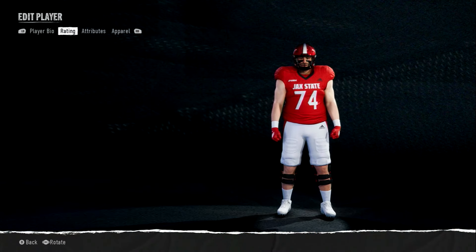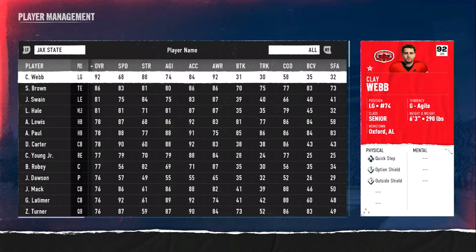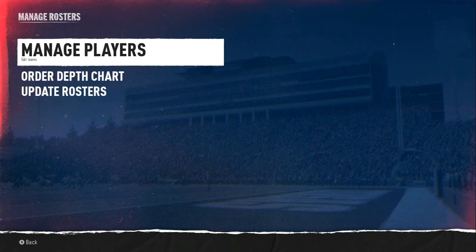I don't really get this — you can't edit their ratings, attributes, or names. So I guess the only way to create a player is — unless somebody knows, leave it in the comments. To create a player you go through Road to Glory, or what you have to do is go on EA's website and do Team Builder. I didn't even change anything — you just can't.